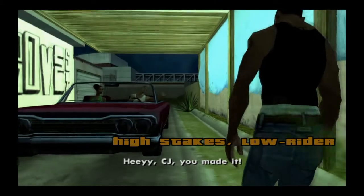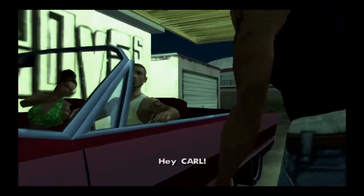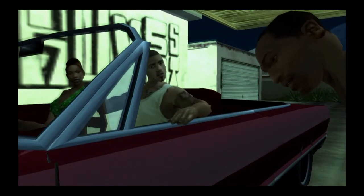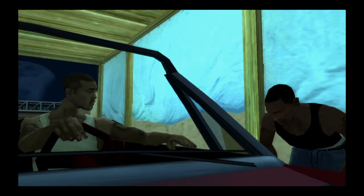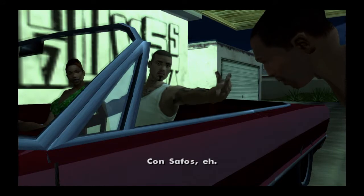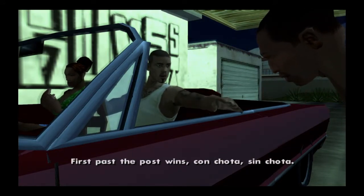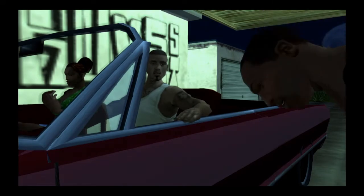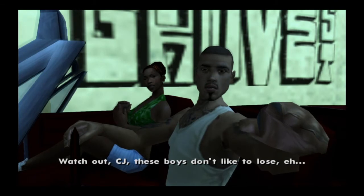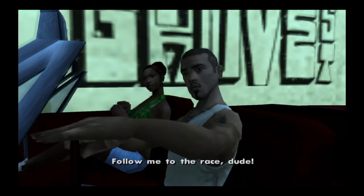The mission is called High Stakes Lowrider. In-game, Caesar greets CJ and remarks on his ride. The stakes are hard cash or a pink slip in the pot. The rules are first past the post wins, with or without cops around. Caesar warns CJ that these boys don't like to lose, and tells him to follow him to the race.